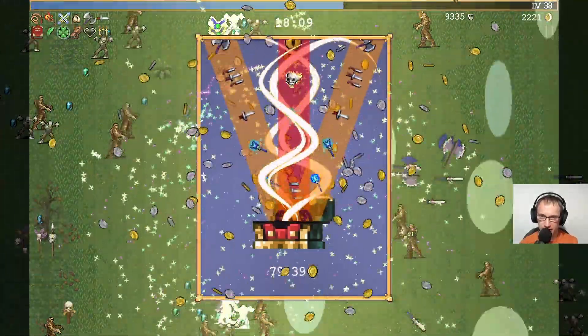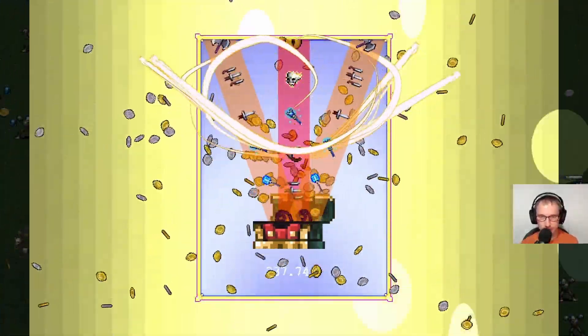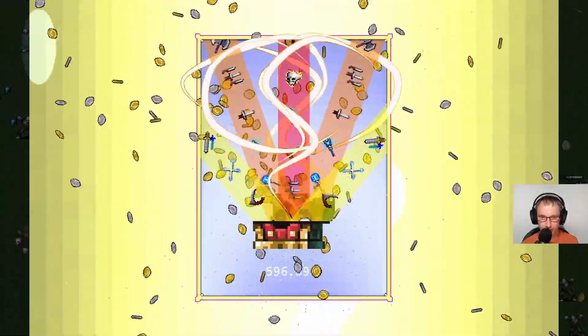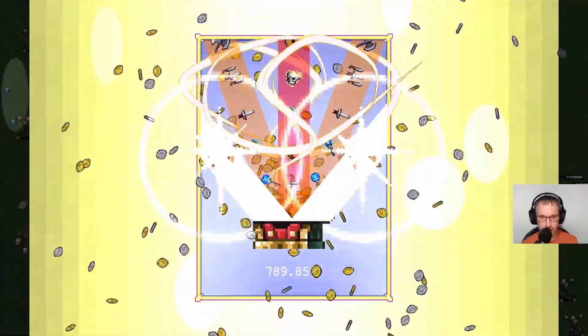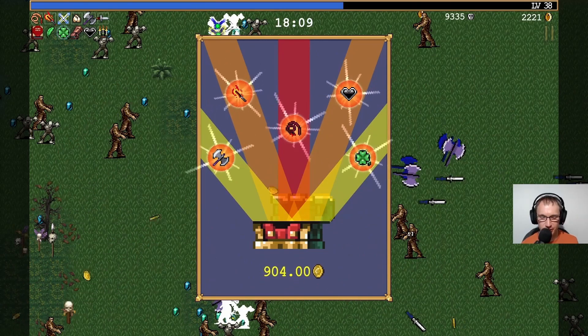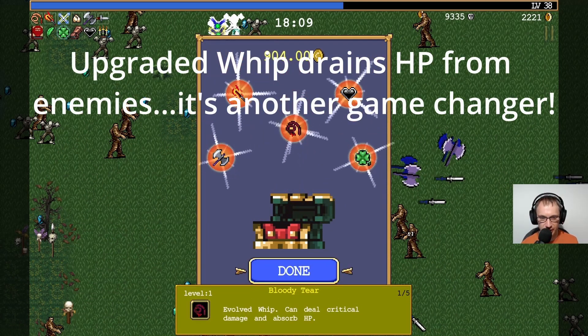Oh, it's a super chest - yes, super me up Scotty, super me up. We'll take it all day long. Wow, so we've got the upgraded whip, we've got all sorts. The upgraded whip is amazing because as I say it will absorb HP.